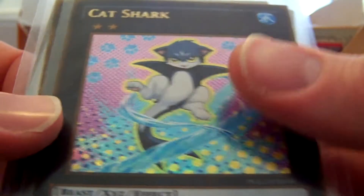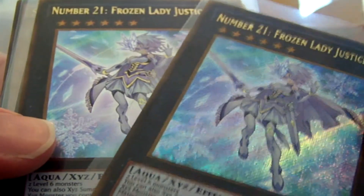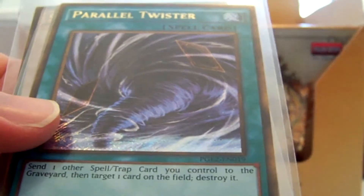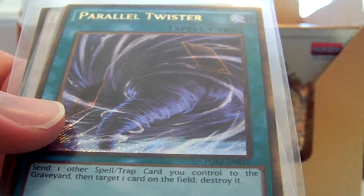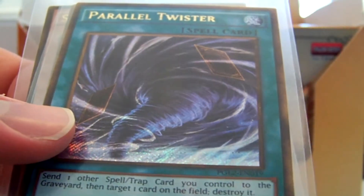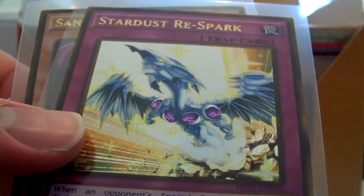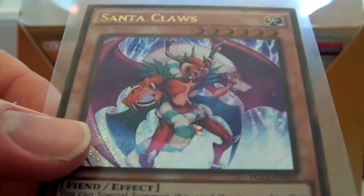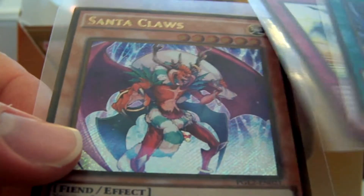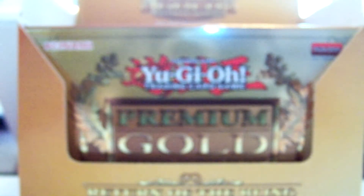A Cat Shark. Number 21 Frozen Lady Justice — two of those. Any doubles are for sale, by the way, as I only need one of each for myself. Parallel Twister. Stardust ReSpark. And Santa Claus — it's a gargoyle looking thing. So those are the secrets — pretty sweet. I only ended up missing out on five of the secrets out of the twenty-one in the set, so not too bad.